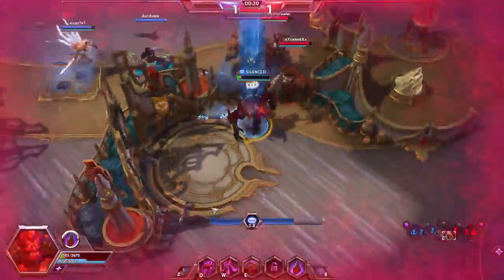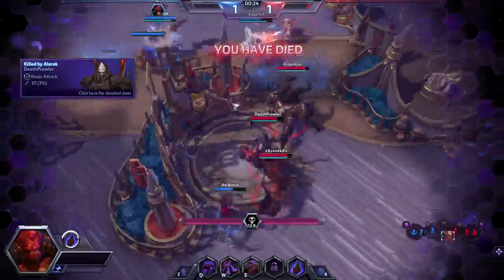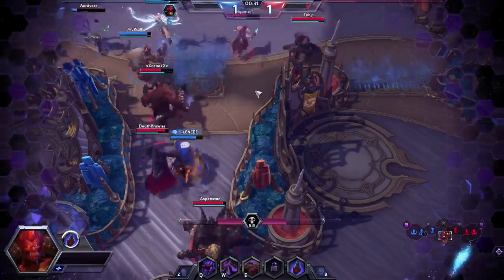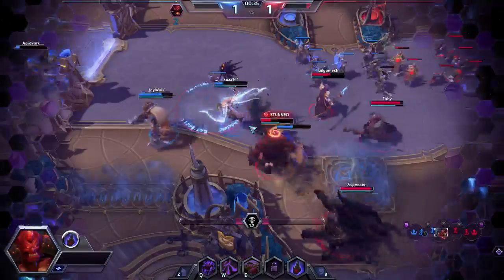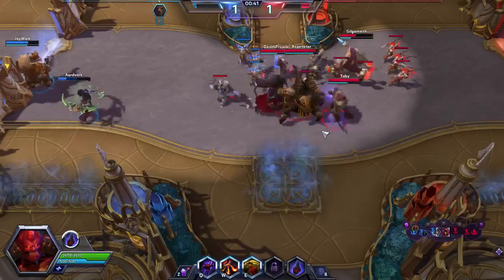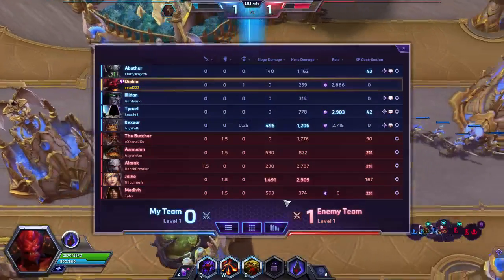Moving over to spells — or mostly artifacts — we have four copies of Expedition Map. This is a key pillar to this deck, because Expedition Map allows us to go and fetch any land, which means we can fetch whichever piece of Urzatron we don't currently have. This is generally your best first-turn play, because if you have it in your opening hand along with two other different Urza lands, you can guarantee having untapped Urzatron on turn three.